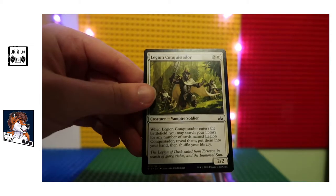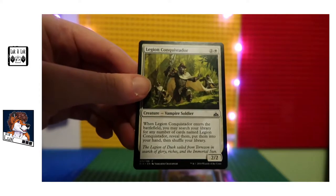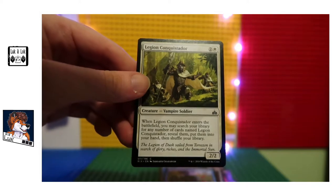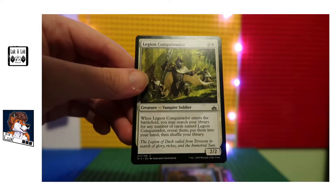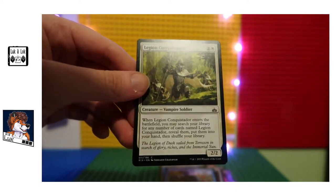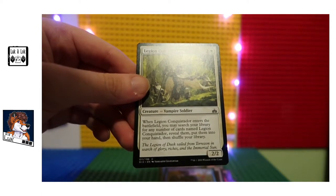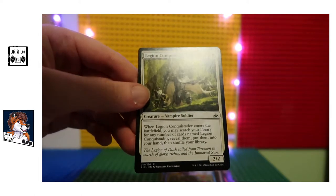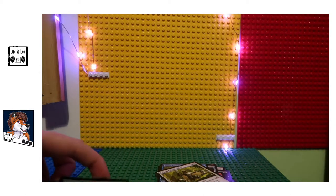Legion Conquistador — when Legion Conquistador enters the battlefield, you may search your library for any number of cards named Legion Conquistador, reveal them and put them into your hand, then shuffle your library. It's a two-two. That's a fairly decent card I guess, but I don't see what sort of benefit that effect would have. Maybe you could tell me in the comments.